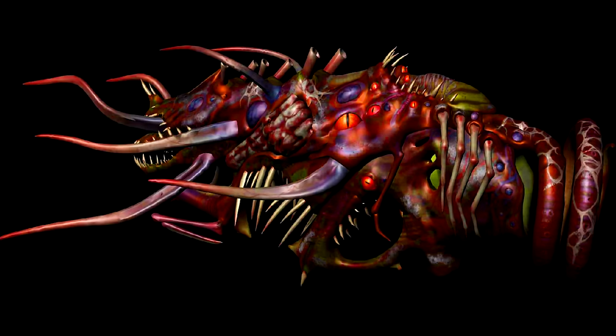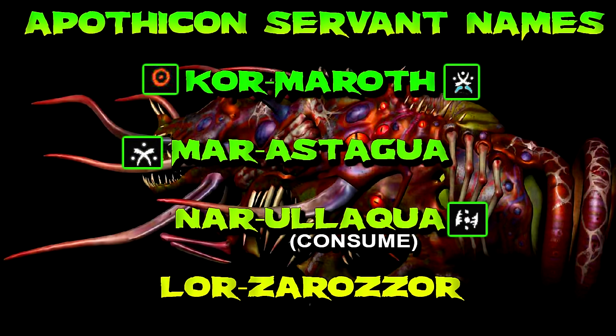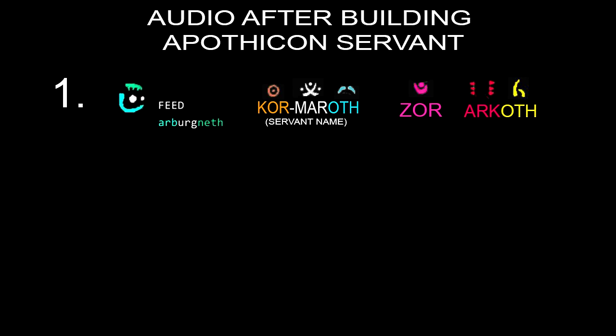Next I decided to do a complete breakdown of everything we have for the Apothecon Servant — the names they're calling it and the audio cues you hear — and try to match some symbols with the words we have. Here are the names of the Apothecon Servant: Cormoroth, Maristagua, Narulacqua, and Lorzorazor. The only thing that translated to English here was 'Ulacqua,' which means 'to consume.' I was able to match up just a few symbols, but it's not telling us much yet. Next I wanted to understand the phrases you hear whenever you build the Apothecon Servant and pick it up — each gun has its own phrase.